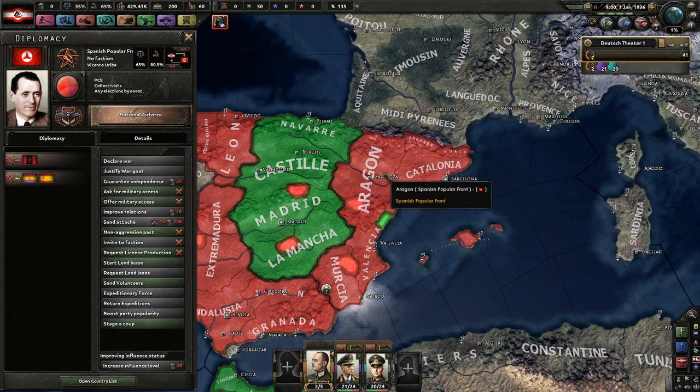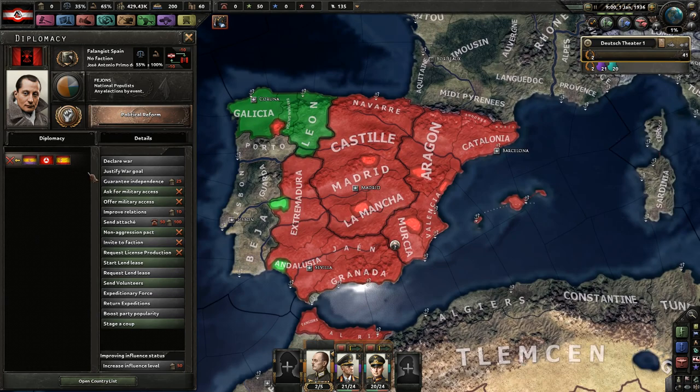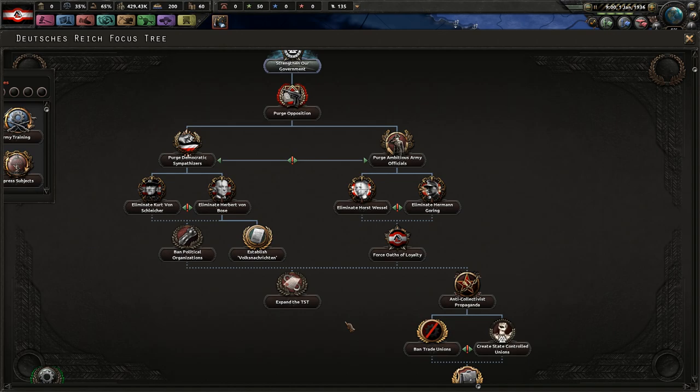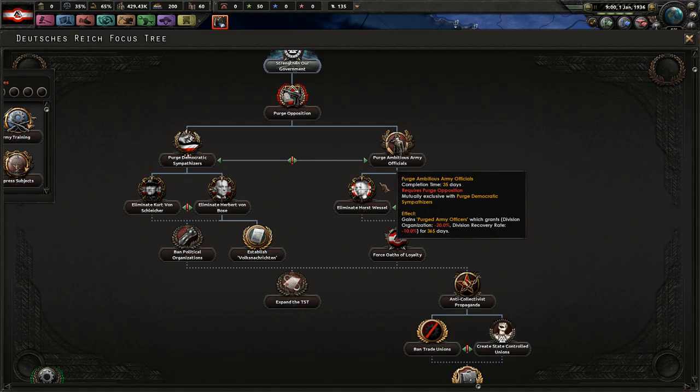Spain's in the middle of the civil war — we've got the Monarchist Spain down here, the Republic of Spain, the Collectivists, as well as the Fascists over here, which is the faction we're going to try to support. We can't really support them until we've expanded the TST, which is this event down here. We've got to go through all of these events, which will take a few months.